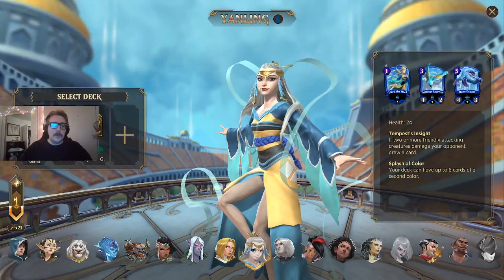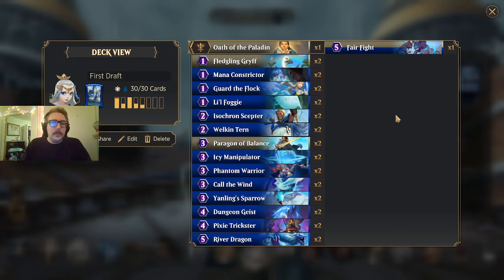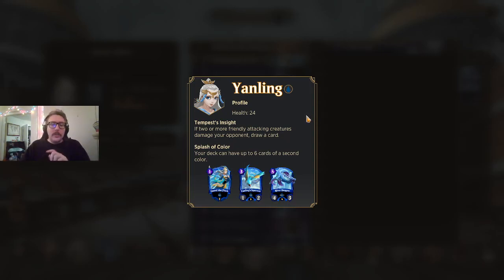I'm really excited for this. This is the first draft — the exact build I was shaping in my mind, close to what I previewed in Yanling's release video. The white splash is the most common I've seen, though there are other valid splashes like green and red. Today we're playing the first draft of Yanling splashing white. She's got 24 health and Tempest Insight, which says you need to connect with at least two creatures to draw a card for the turn. She's got her signature cards, which are all in the deck, though there might be some tweaking needed.